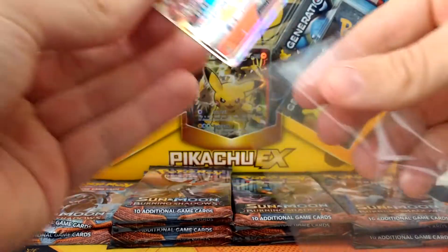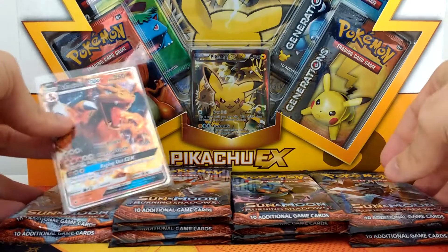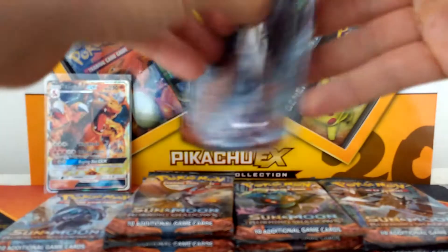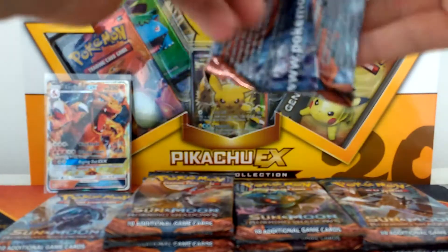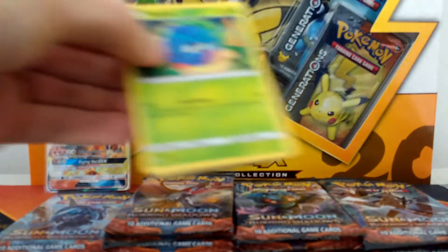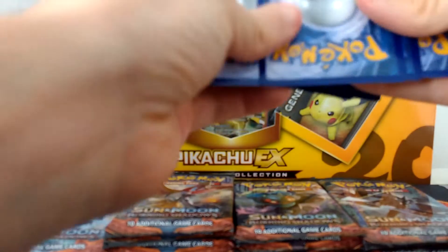Let's get a sleeve for that. So Tapu Fini has given us a Charizard GX — let's move these forward a bit and put it behind there. So, next pack. That video I just filmed, guys, it will be released on a Sunday, so keep an eye out. And then you will see me pull another Charizard, which is incredible.